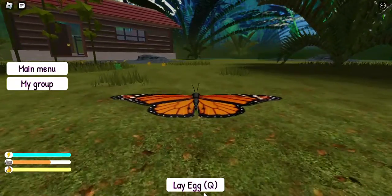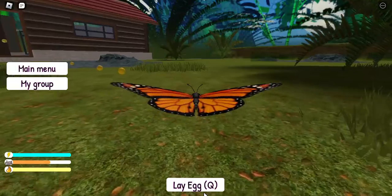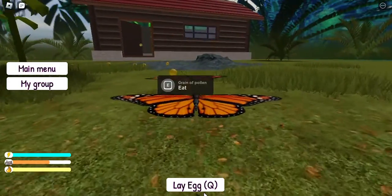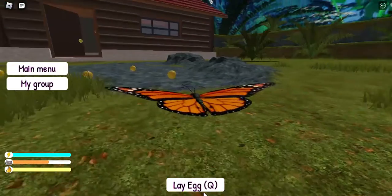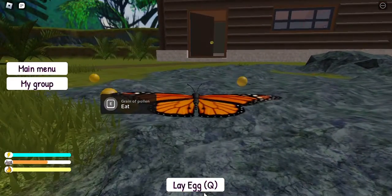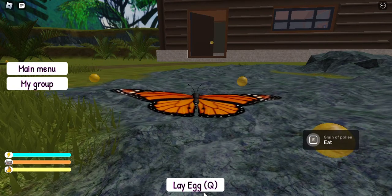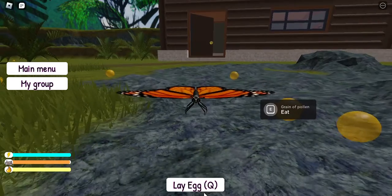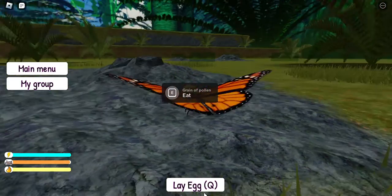So I think you're supposed to collect pollen and stuff. Grain of pollen — oh, we have some competition here. I have to click E for each and every grain.